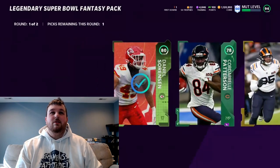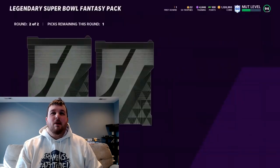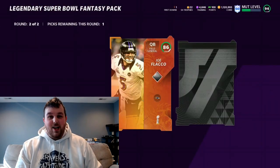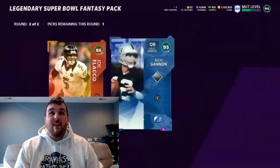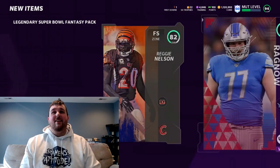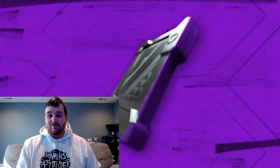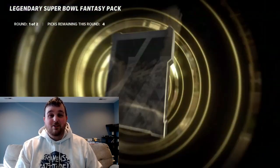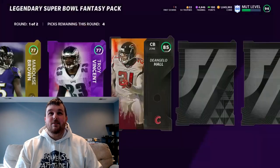Pack seven first round: got two or three elites — we'll take that. I'll take the Fletcher Cox power up — probably not going for too much but you never know. Joe Flacco again, so whatever the legend is will be better than that. And we get lights — another full Rid Gannon! Let's go! We're stacking the coins up. He's definitely going for more than 75k, so we're more than satisfied with that pull.